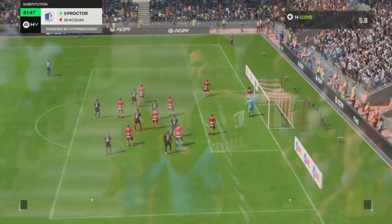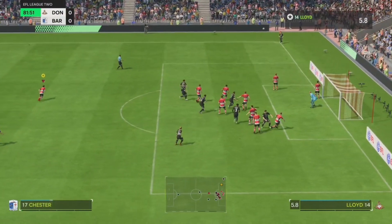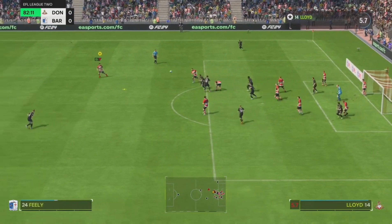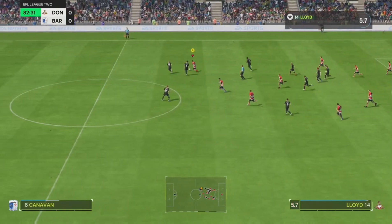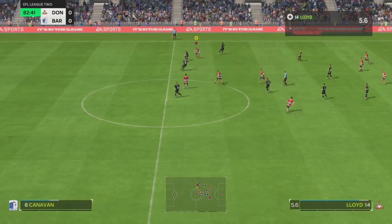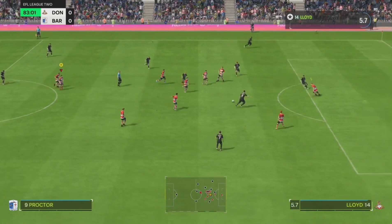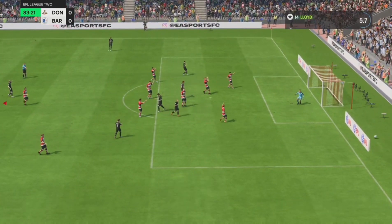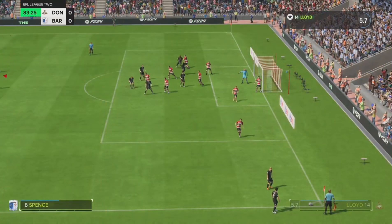Currently I'm struggling to even touch the ball as Barrow take a corner and press for the goal. It's a great save by the keeper. Here's my chance to get on the ball but I'm just so weak - I get absolutely muscled off. Barrow continue their attack and it's another great save by the goalkeeper, giving another corner to Barrow.